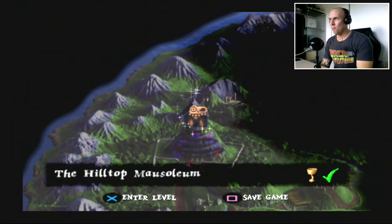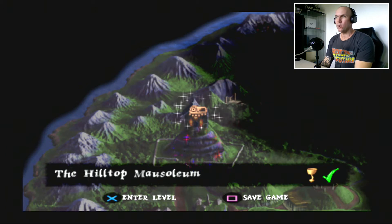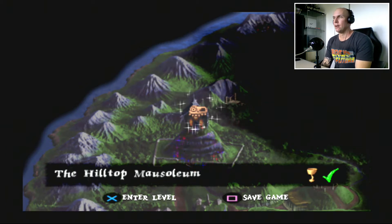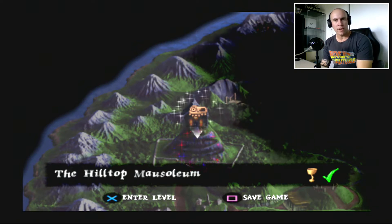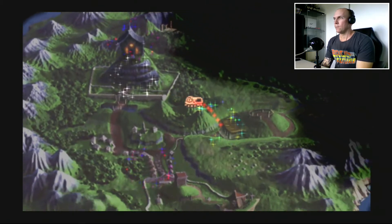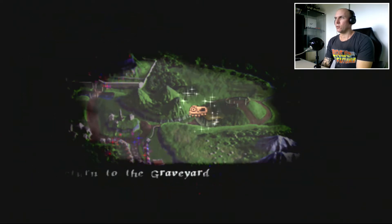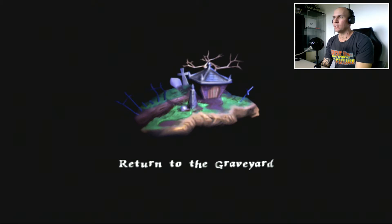What is up guys, it is Simon here and welcome back to the next installment of our medieval let's play. In the previous episode we defeated the stained glass demon of the hilltop mausoleum, we visited the hall of heroes, we picked up the hammer. So now we're on our way to return to the graveyard and we're going to use that gate key we received when we defeated the stained glass demon.